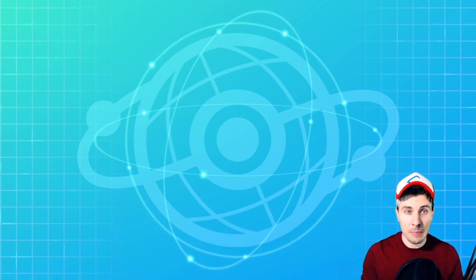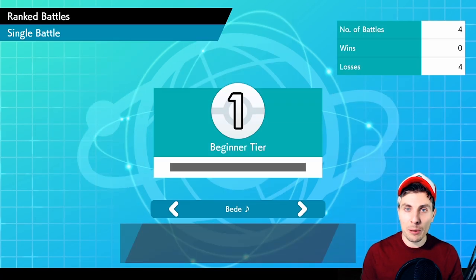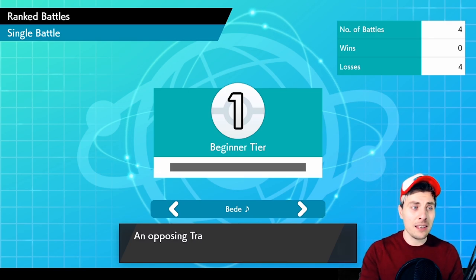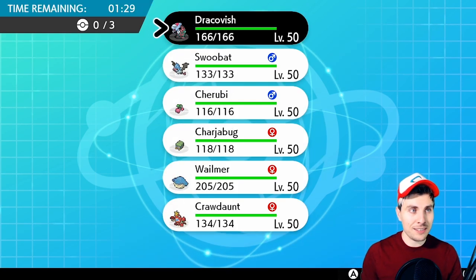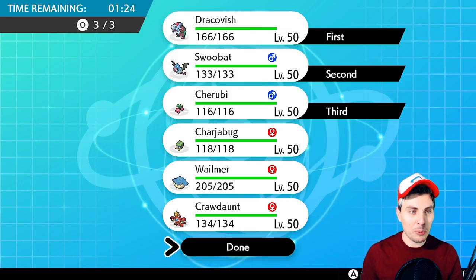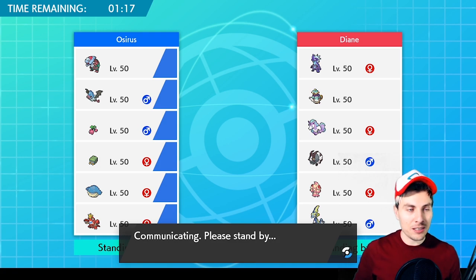We're literally just going to be selecting our team — excuse the team, I'm trying to complete my Pokédex right now so it looks a bit wacky. Anyway, we're in the screen and an opponent has been found, super quick. We're going against Diane, rank one — brilliant at singles. My rating is taking a hit from doing this. I haven't started playing singles yet, so when I do we'll be well in the red before we get into the green.